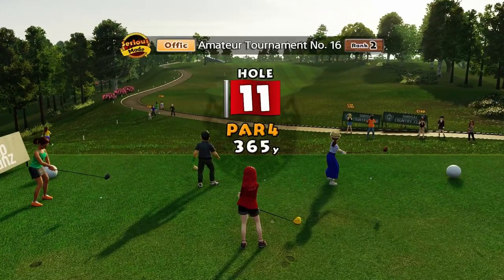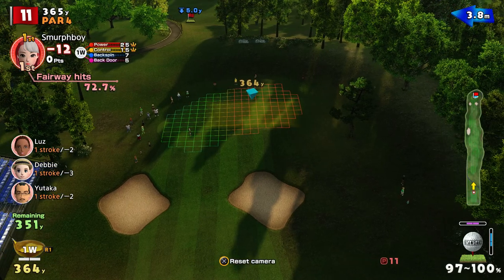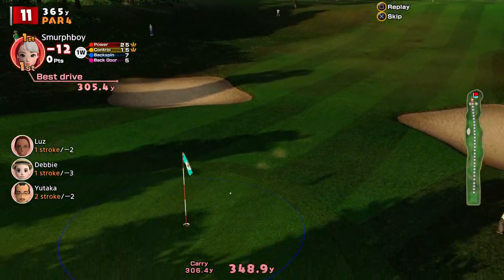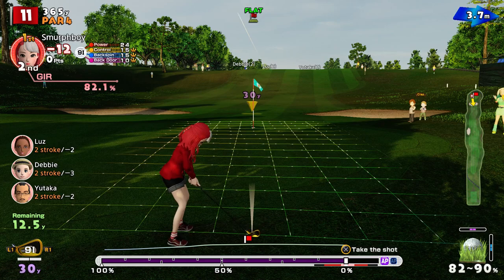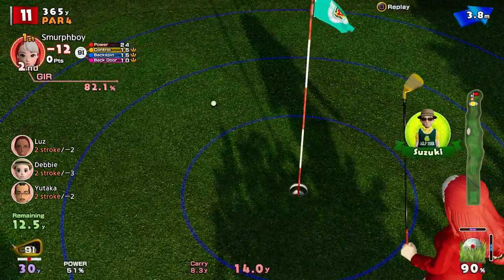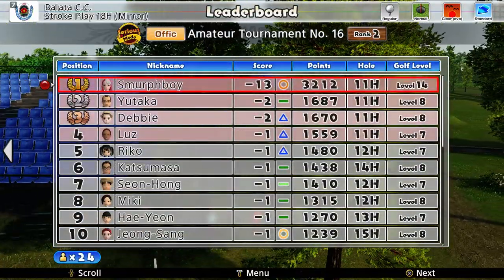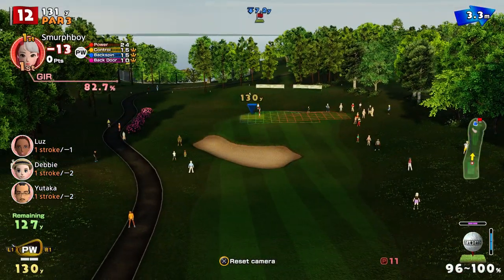Par four next — this is threading the needle, as we like to call it, because of the wind. That went further left than I thought. Oh! I wasn't actually playing for the pin, I was playing for the middle of the green — but that was close. Can we get it on the way back? Not quite. So we get the birdie — the albatross was there. Thirteen under. This is a rank two tournament so they're on ridiculously bad scores, which shows you what the game thinks of Balata.